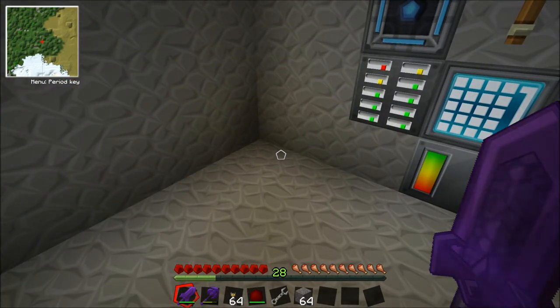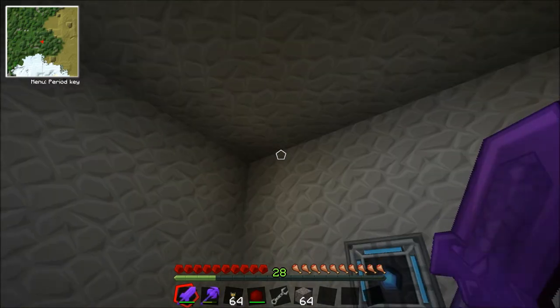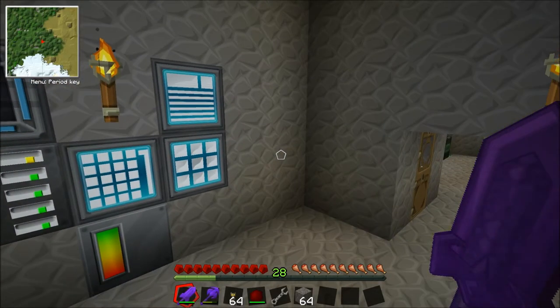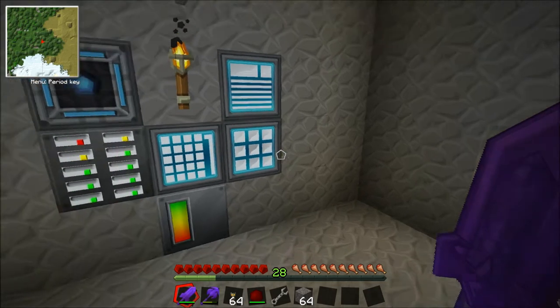We're going to completely move our base, and not in the way you might think. We're going to do a really awesome base movement. We're not going to move everything out of our base - we're actually going to move our entire base somewhere else. I've turned off my coordinates at the top so they can't see where we are. It's going to be Grand Prix.